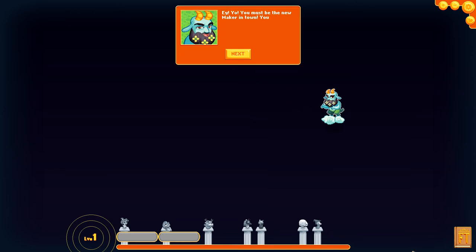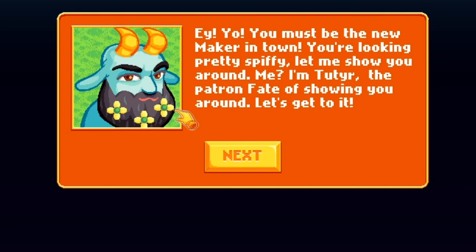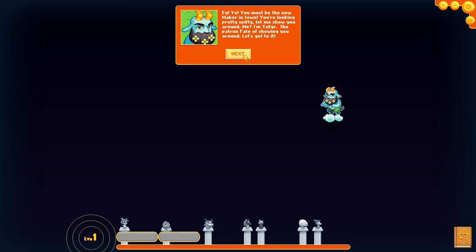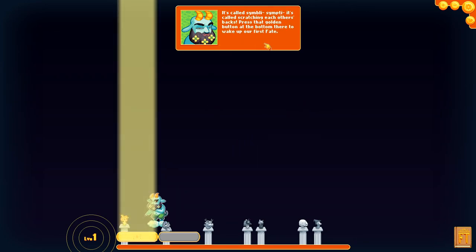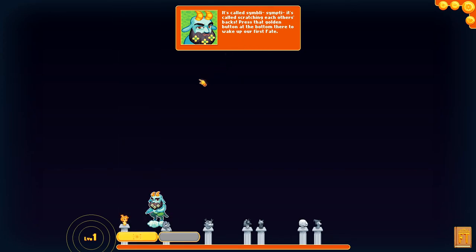The tutorial guide appears — 'You must be the new maker. Looking pretty spiffy. I'm Two Dear, the patron fate of showing you around.' He's got cool flowers in his beard. He explains: 'You've got some serious power, kid, but it's kind of like a watch without any gears — pretty useless on its own. That's why you gotta wake the fates and harness their powers.'